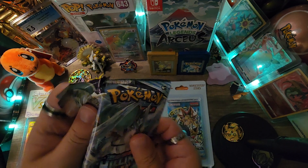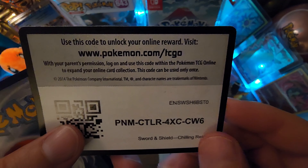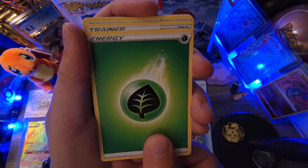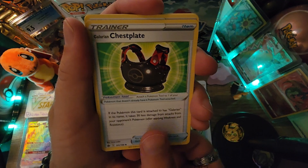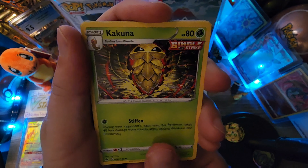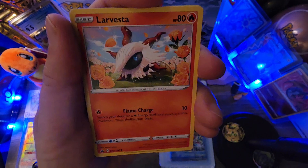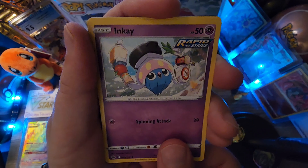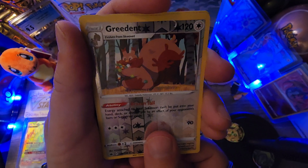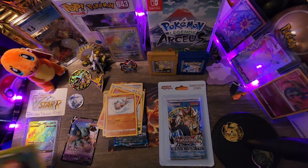Chilling Reign pack — the Ice Rider Calyrex art on the front. Code card, white coat card — one, two, three, four, back to the front. Leaf energy — is it a lucky leaf energy? Chest Plate trainer card, Caitlin trainer, Kakuna, Furfrou, Diglett, Larvesta, Inkay, Rockruff, Greedent reverse holo, and a holo rare Rillaboom. Nice little hit there!